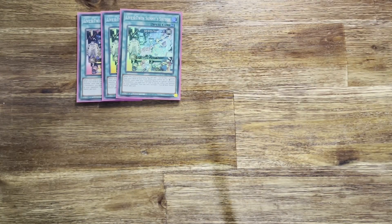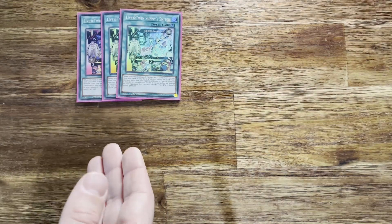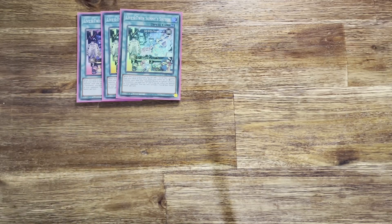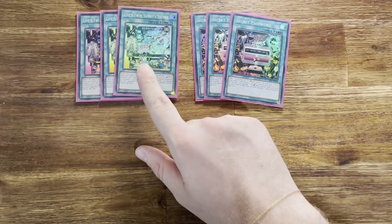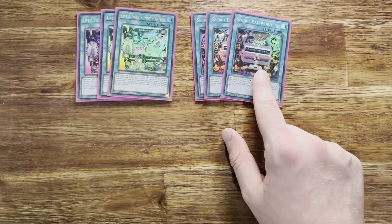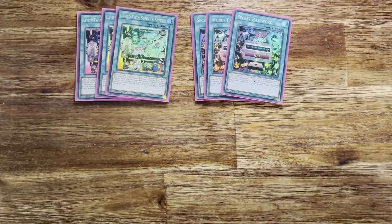The live twins have a lot of good in-archetype spells. We run three Live Twin Sunny Snitch, the newest continuous spell card. On activation you can search a live twin monster, which is incredible on its own. It also has the effect that if you control an evil twin — typically from the extra deck — each time your opponent summons a monster, they take 200 and you gain 200 life points, and they stack. With all three out they take 600 and you get 600 per summon, which against combo decks like Rockets or Dark Lords using their life points as a resource can add up very quickly. We also run Secret Password, which searches a live twin spell or trap from the deck. If you don't open pink, blue, or Sunny Snitch, you'll likely get this, which can search you to pink or blue — one of the reasons this deck is so consistent.